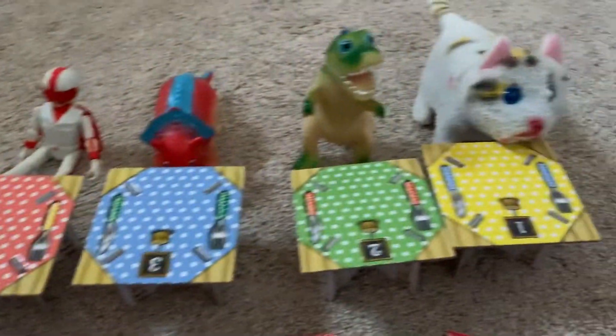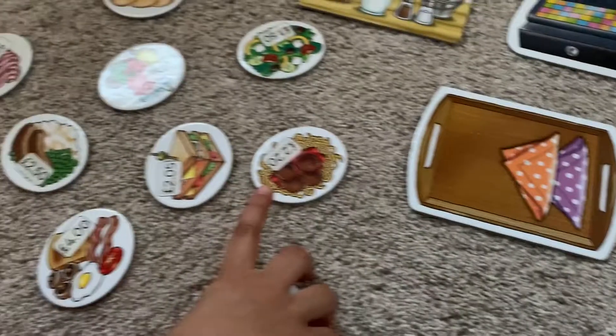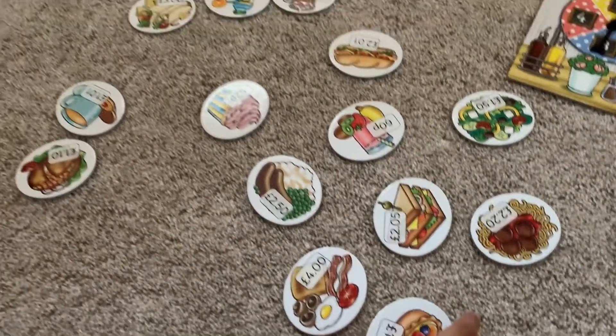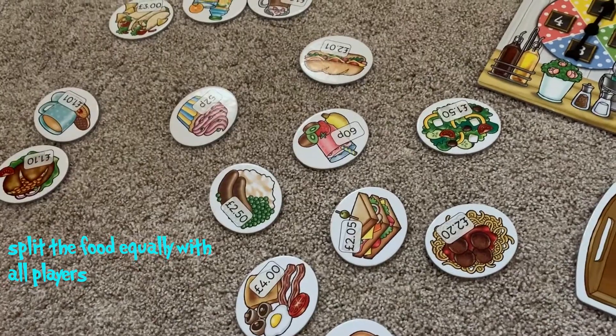Customers are here! Yes, customers are here. The rules of the game: make sure you have all your coin cards placed down and your food cards are split equally. Yes, they should be split equally between the number of players. So how many players do you have? You have 2 players.